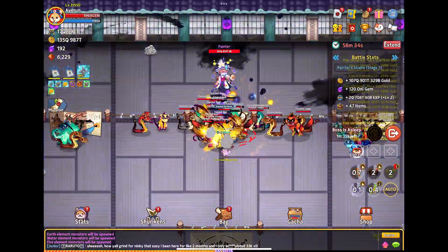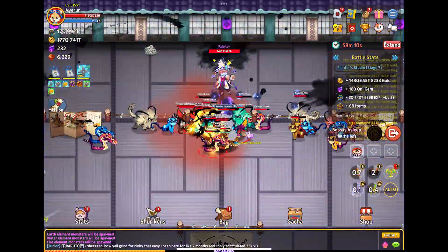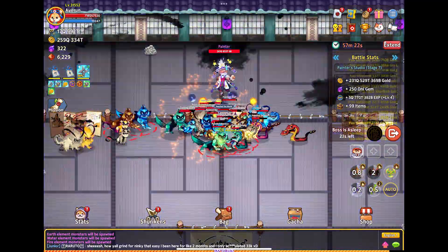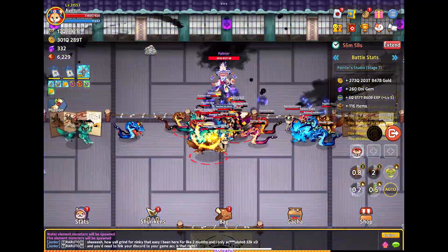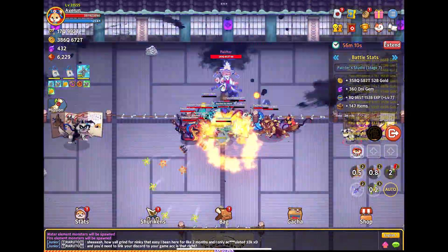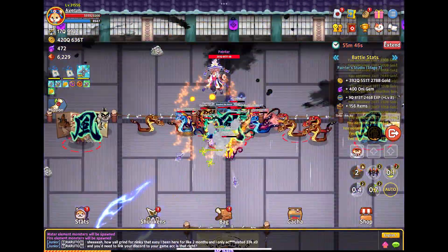What is up Idol Ninjas, it's Aaron here with another video. Today we're going to be talking about NFT Tomos. If you don't know what an NFT is, an NFT is a digital asset that represents real world objects. They're usually bought with cryptocurrencies, and we're going to be buying those with the in-game currency of Ninky.